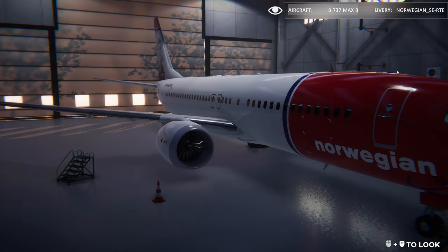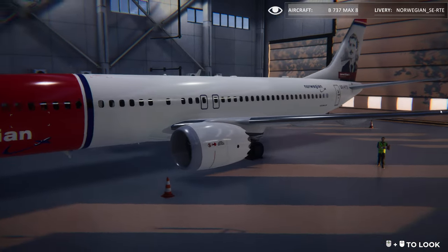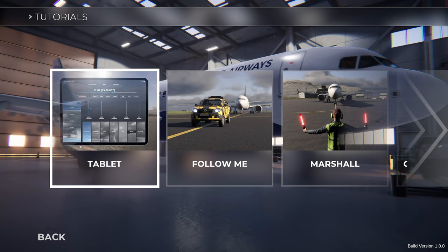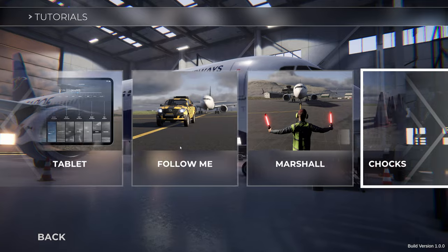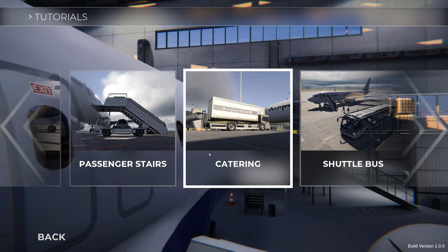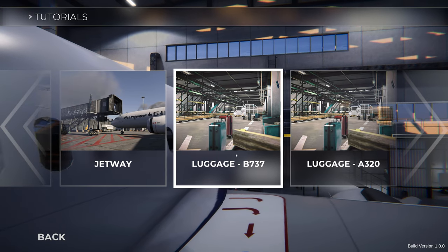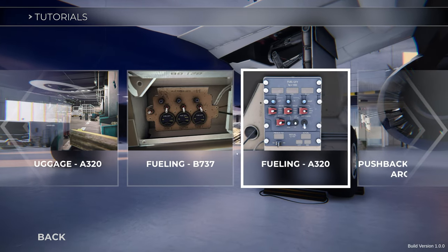As for airports, AirportSim is currently available with four stunning locations: Keflavik in Iceland, Vagar in the Faroe Islands, Warsaw in Poland and Key West, south of Florida. AirportSim also has all tutorials for everything — the tablet, the follow me, the marshal, trucks and cones, the GPU, the passenger stairs, catering, shuttle bus, jetway, luggage for the 737 and the A320, fueling for both aircraft separately as they've got different fueling systems, and also how to push back and do a walk around.